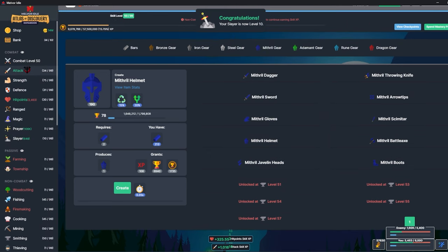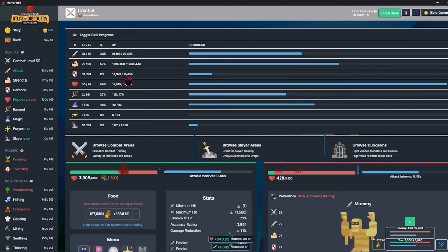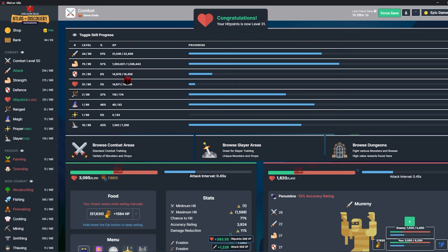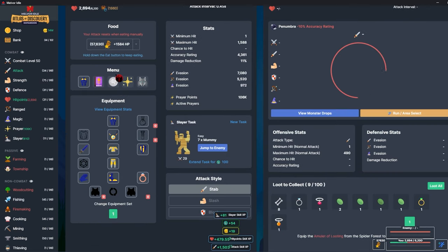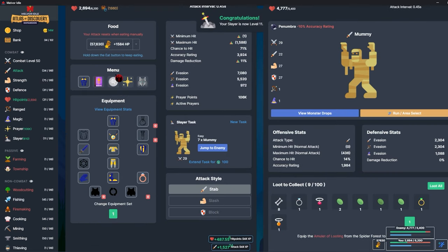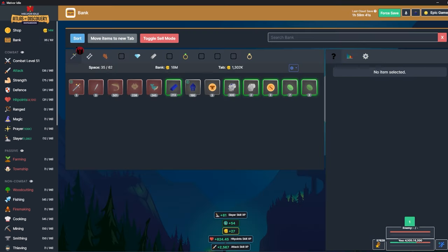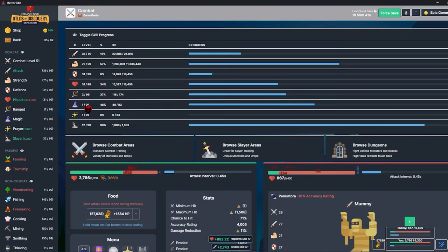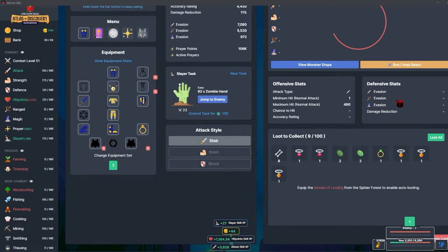I might actually be able to just skip adamant gear and go straight to rune — that might make a lot more sense. I'm going to equip the gold topaz ring because I really want that signet ring. What I'll do now is try to clear the spider dungeon — I should be able to safely do that. I'll put on the silver diamond ring for a little extra damage reduction and the attack amulet for dungeons.